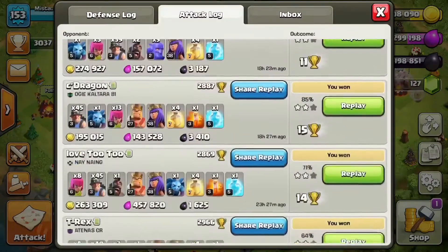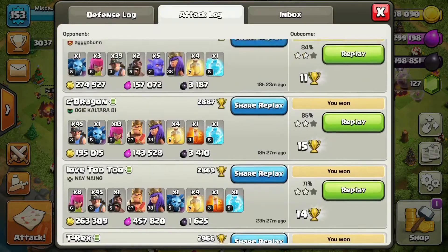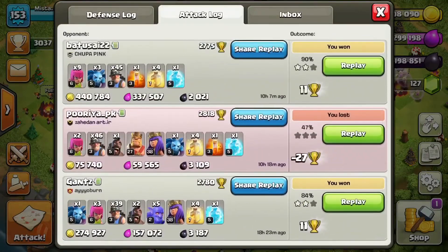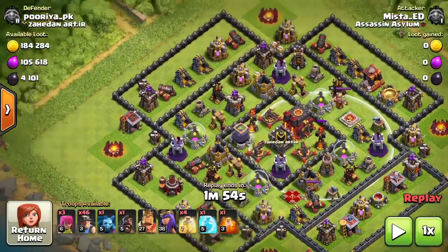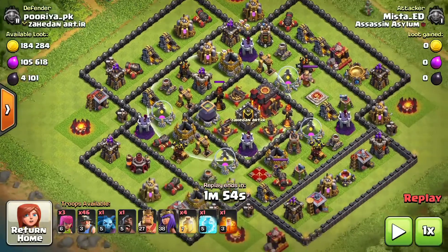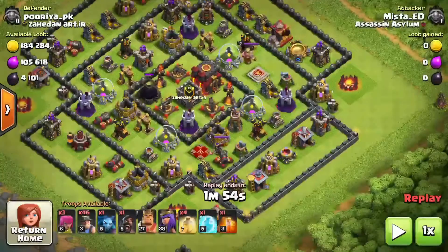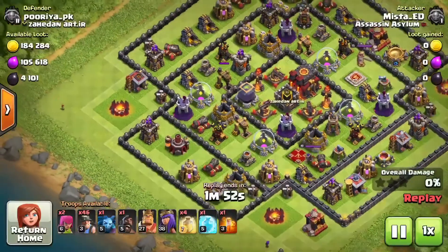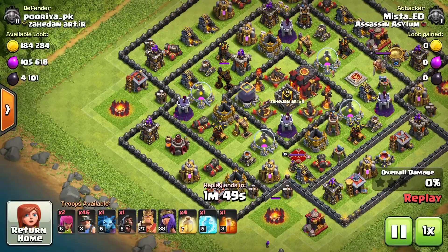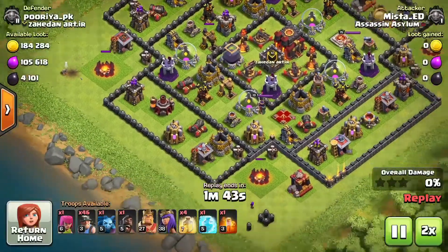The sad thing is that this kind of keeps me out of war — if I had gems I'd be able to just gem my heroes and go back to back in war. But I'm upgrading them so much that I'm only in one or two wars. Here's another attack — they have what I believe is a level three inferno, so I'm not going to get the stars, but that dark elixir storage and the two pumps are right there. That's my goal — to get to those or clear enough buildings to send my heroes in.